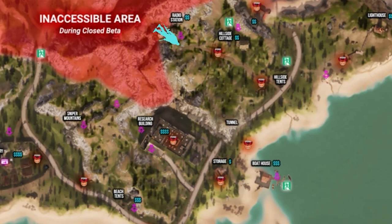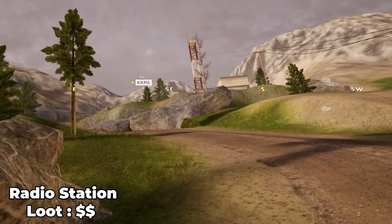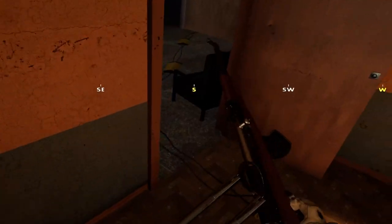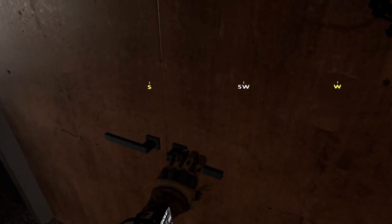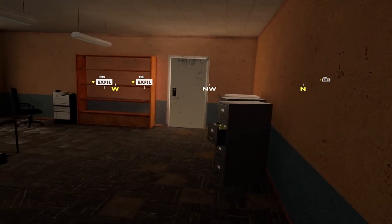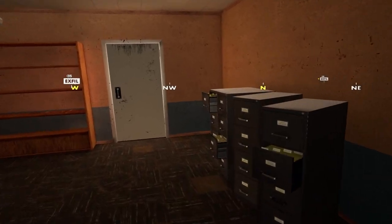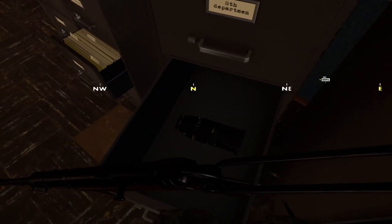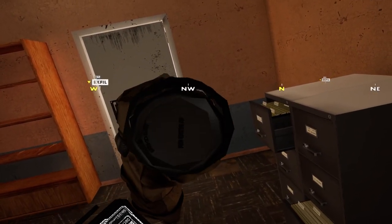Continuing up the hill you will eventually reach the radio tower. The radio tower is another great point of interest to hit up on your raids throughout Tabor. It offers quite a bit of filing cabinets, loot boxes, and plenty of hiding and vantage points to scout the surrounding area. It's worth noting that if you came off Sniper Mountain to the back side of the research building, you can path your way to the radio tower as well. Comment down below if you want to see a video on my typical high loot run path and the way that I traverse the island map.